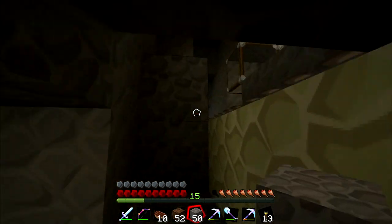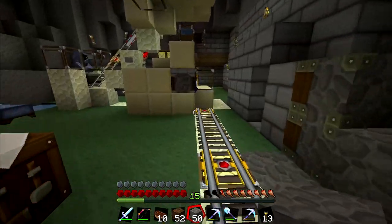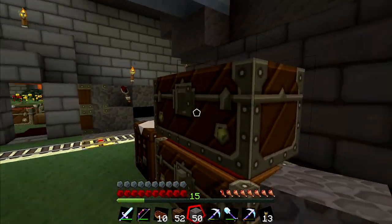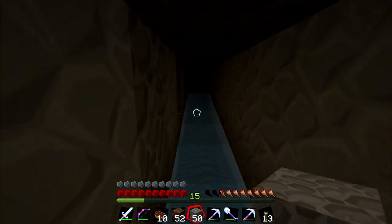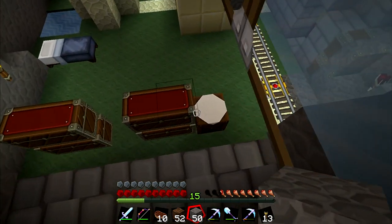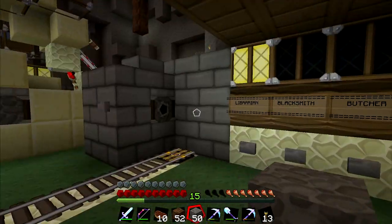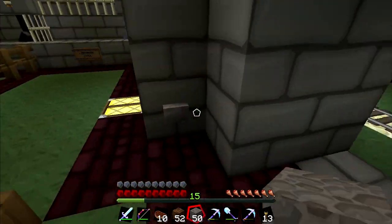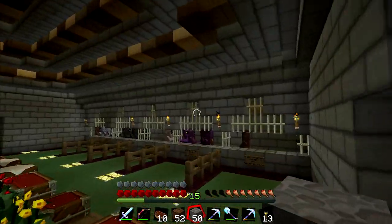I've mob-proofed all the wiring so no mobs can spawn in the wiring. There's nothing worse than hearing a zombie or a skeleton in the wall in a little space where they've just decided to spawn. Here's the other side of the chute for where the minecarts go down. The easiest way for me to show you this actually working is to go to my test world, where I designed the whole minecart removal system and recovery system.